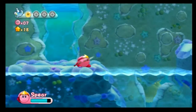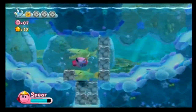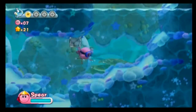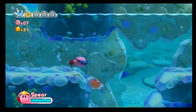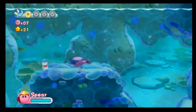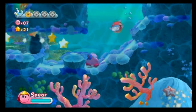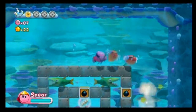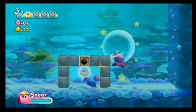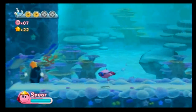The main reason I like spear more than sword is because it can attack straight up without moving me straight up. What we want to do is come down here and use spear to hit that button. That'll let us into this little alcove where we can get another energy sphere.